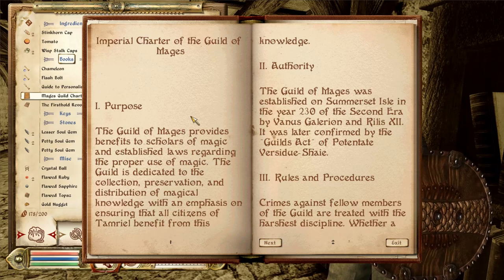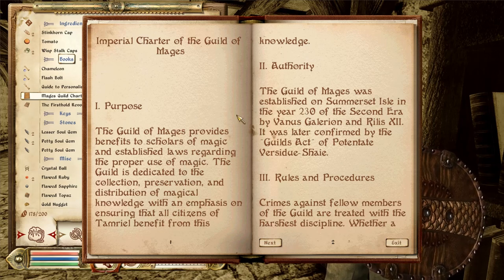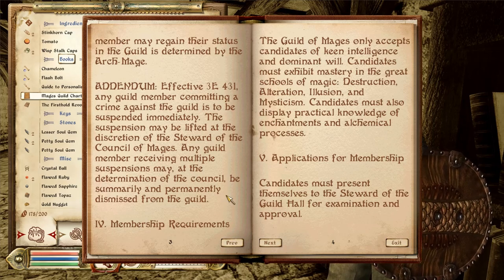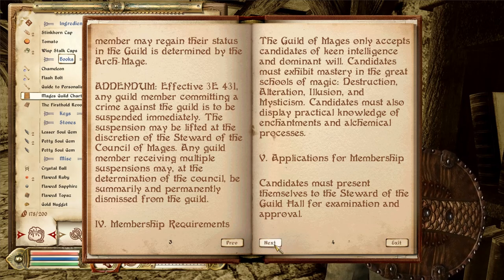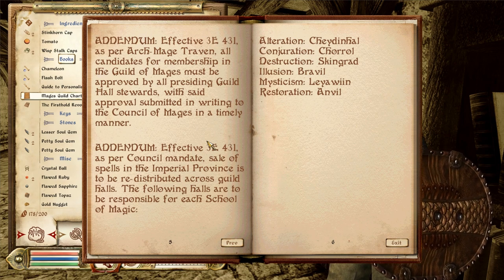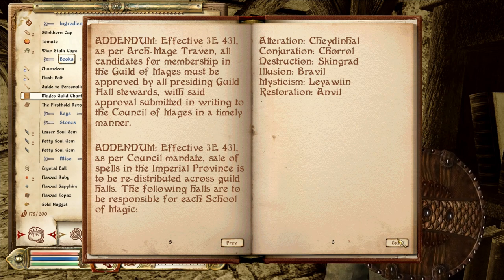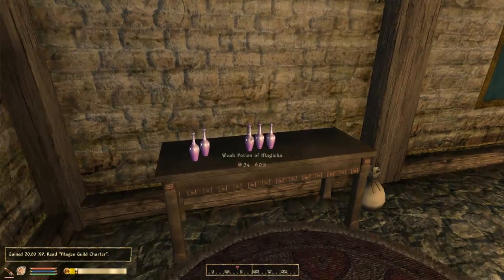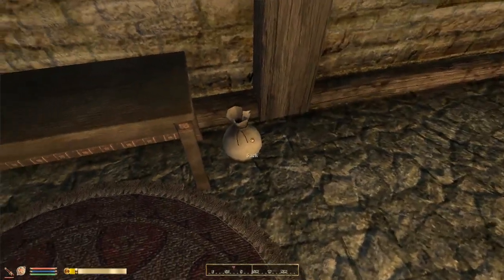Imperial Charter of the Guild of Mages. Purpose: the Guild of Mages provides benefits to scholars of magic and establishes laws regarding the proper use of magic. The guild is dedicated to the collection and preservation — basically, if you commit a crime you'll be suspended, and then you have to go talk to the Council of Mages to get back in. Archmage Traven — he's the head of the guild. The only really useful part is at the end, which tells you what school of magic each city specializes in. We're in Shadenhall, and that's the school associated with Alteration — we'll find our Open Lock spells here if we ever need them.